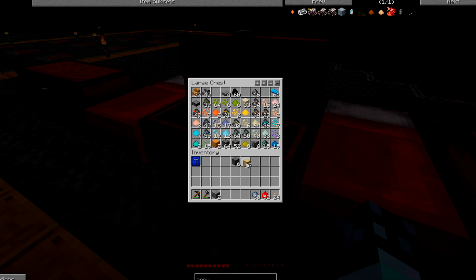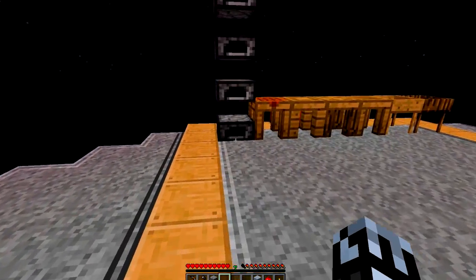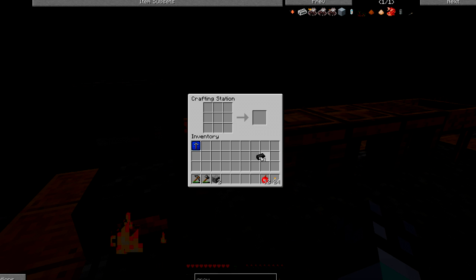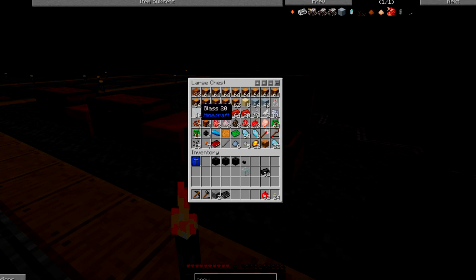We will place all of those in. There's definitely some light going on right now — hopefully it doesn't affect you guys. Throw the grout in there and it will give us some seared brick — I've made some of this already. We need seared brick to make a controller, at least one drain — I'm going to try to make two drains — a faucet. I'm doing all this off by memory. A drain controller, I need glass and stone, because I need to make a seared tank for lava.